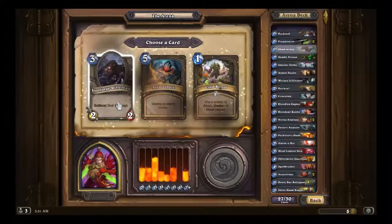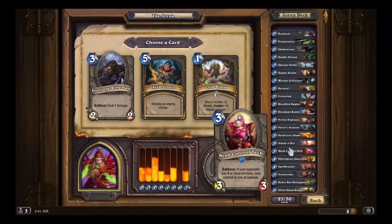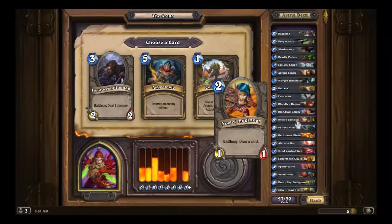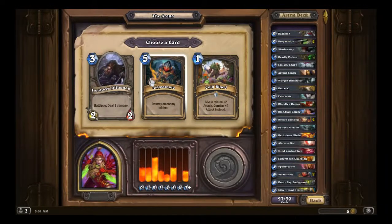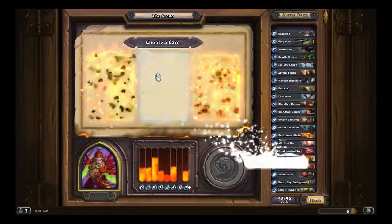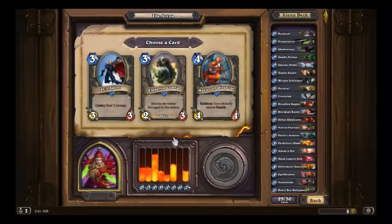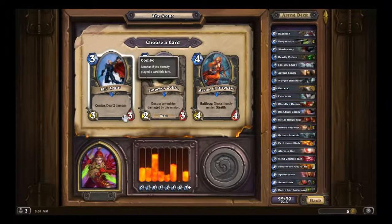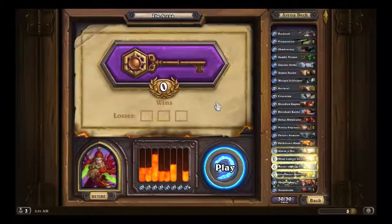Shadow Step — we could actually get some use out of Mind Control Tech with it, or even Spellbreaker. I'm going to have to pick this Assassinate again. Defias Ringleader. Master of Disguise. SI7 Agent and Emperor Cobra. Master of Disguise — and this is our deck.